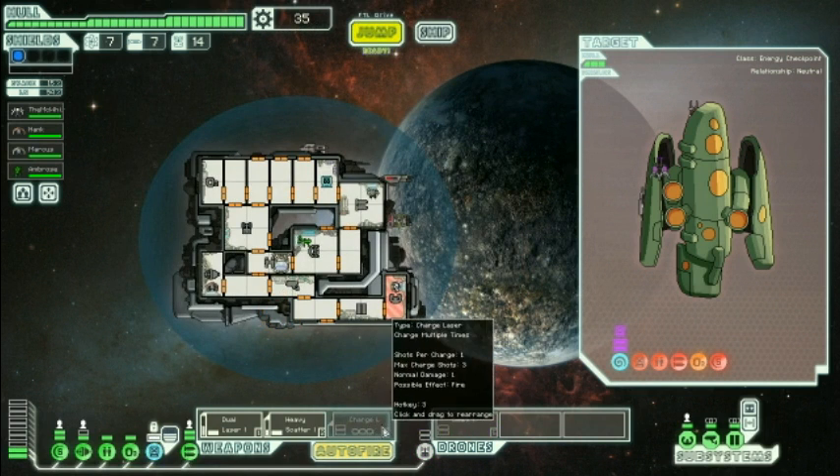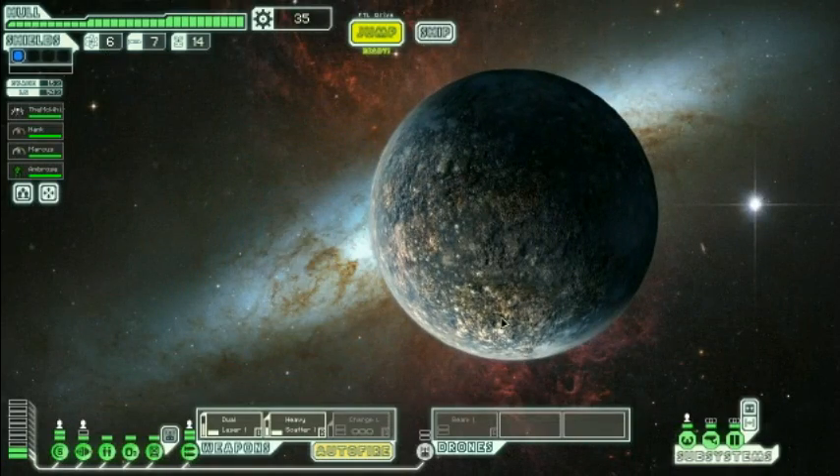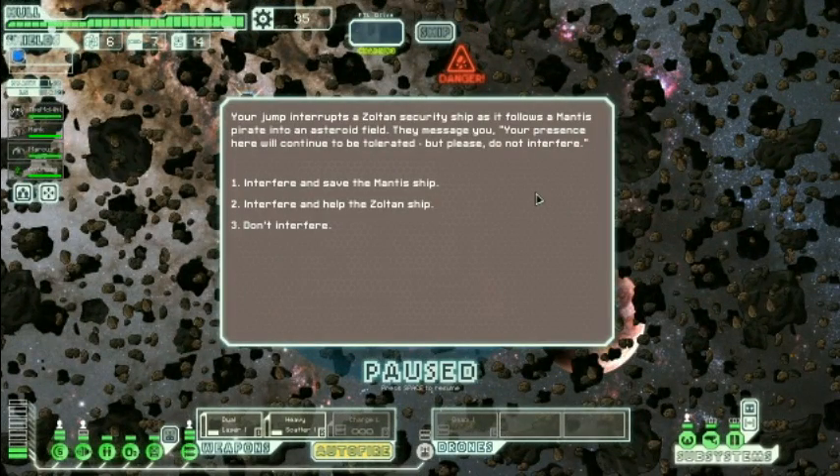Free weapon — charge laser. I don't really like charge lasers, I'm probably gonna sell it at the next shop. All it is is it gives you the ability to either fire one laser or save up another charge to fire two lasers at once or something like that. Eh, I don't really like those. I'd rather have a burst laser, or this.